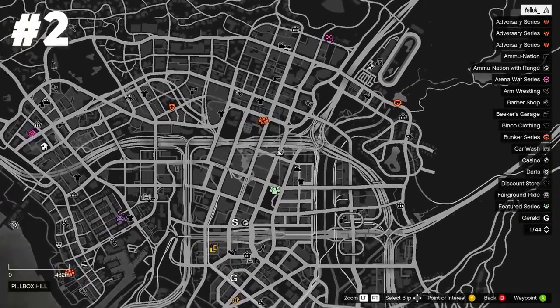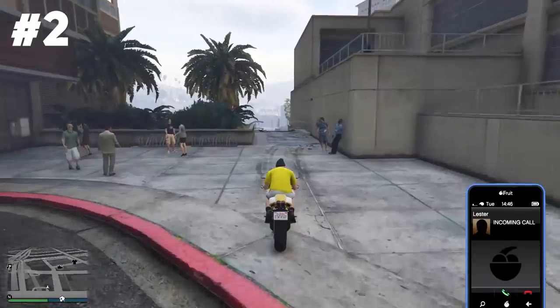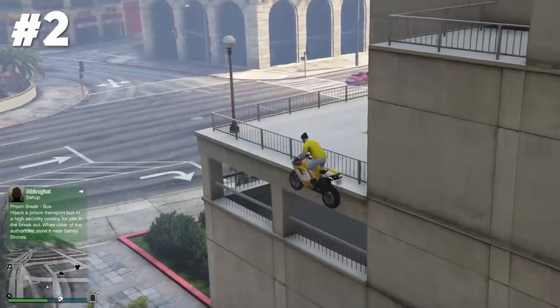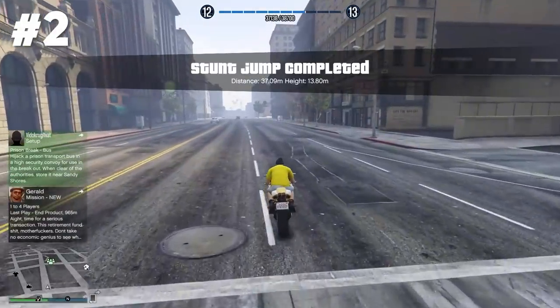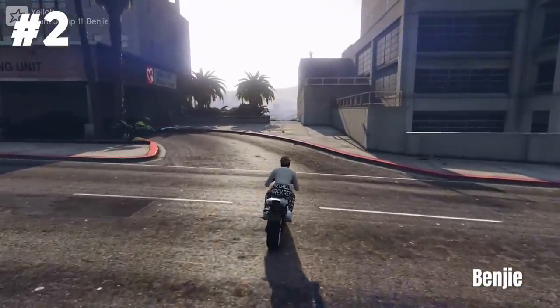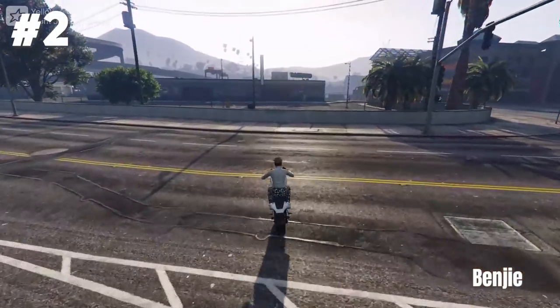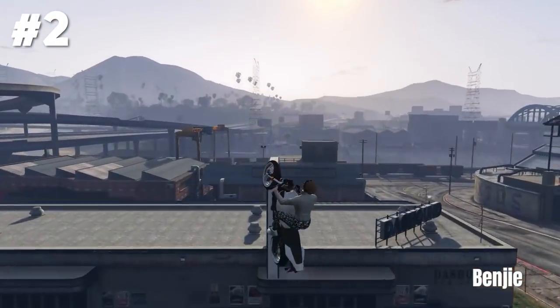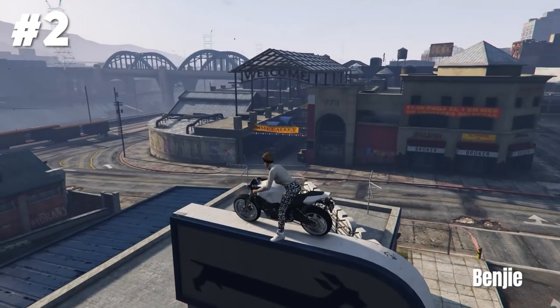Stunt jump number two is located in Pillbox Hill. As I already told you guys, it doesn't matter if you hit those stunt jumps with a bike, a car or whatever — it's really pretty easy most of the time. The epic version of that stunt has been landed by the stunting legend Benji. He's using a Ruffian once again and lands a super nice mini precision stunt on top of this sign. Good job man.